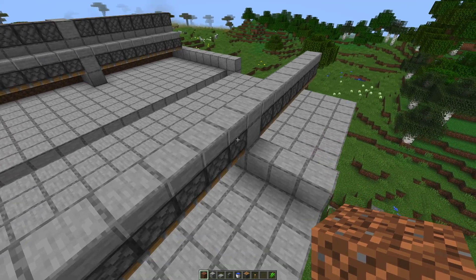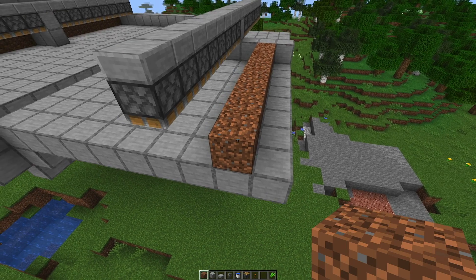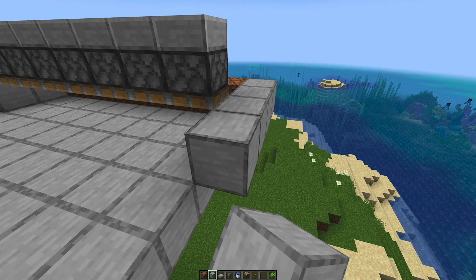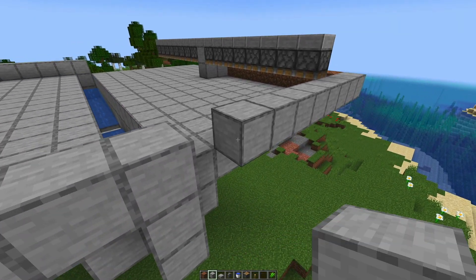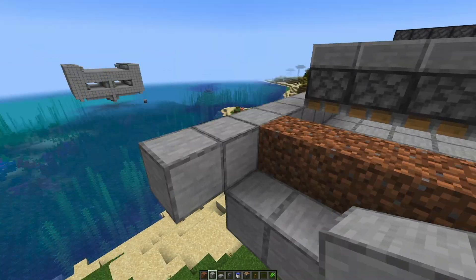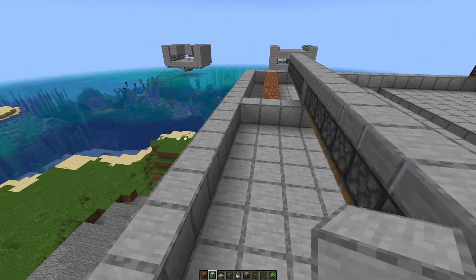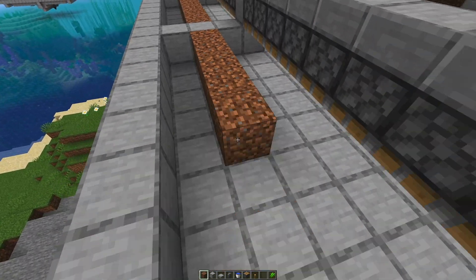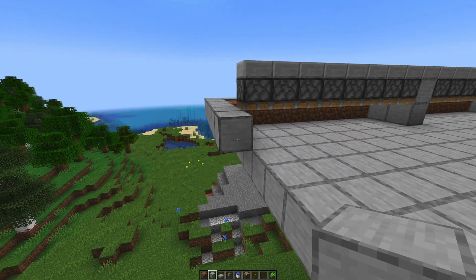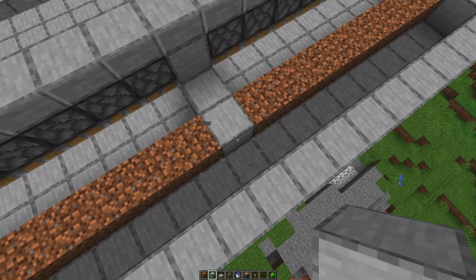We build up the other side. The water is going right there, so the dirt has to be right here. We build out a border around it all the way, and we place dirt on this side as well — this is where the sugarcane will grow. We make the border all the way around and it should look something like this.